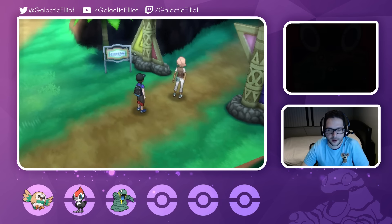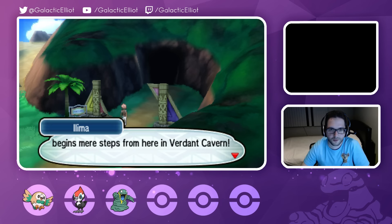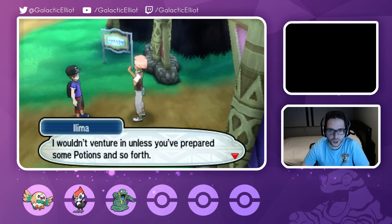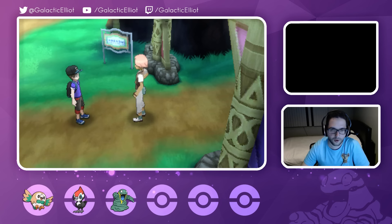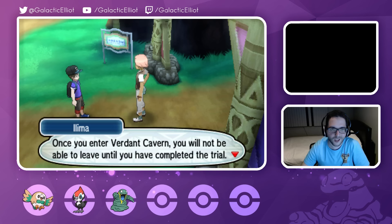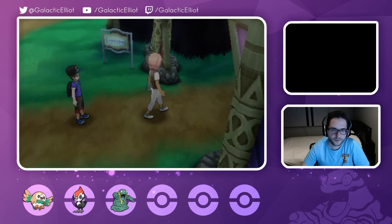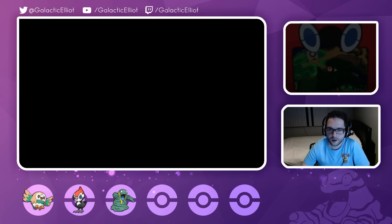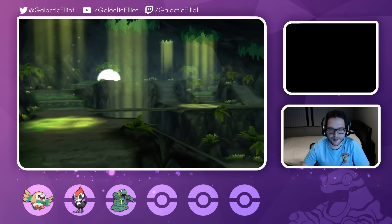Trial stuff is happening! Am I ready? Greetings - Captain Ilima here. The trial begins a few steps from here in Verdant Cavern. Note that the Pokemon living in Verdant Cavern are quite fierce, so stock up on potions and so forth before venturing in. The trials during the island challenge let one exceed their own limits - that's what the Alolan Pokemon and people believe. Once you enter Verdant Cavern, you will not be able to leave until you have completed the trial. Are you prepared? I'll be waiting for you!